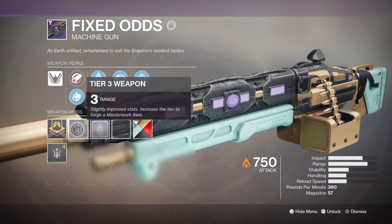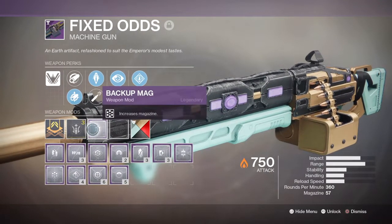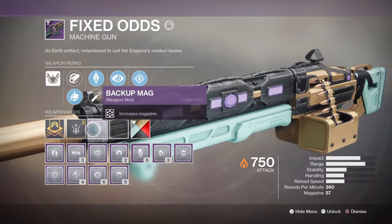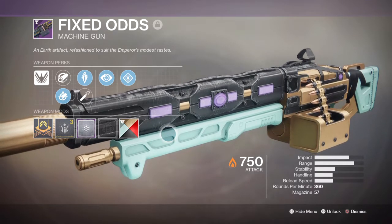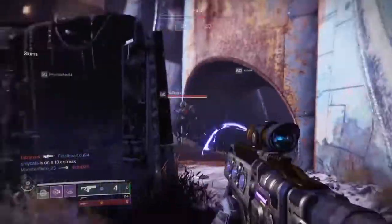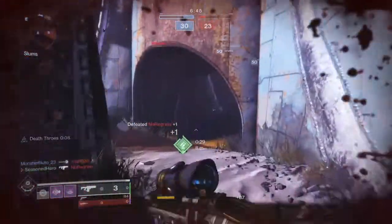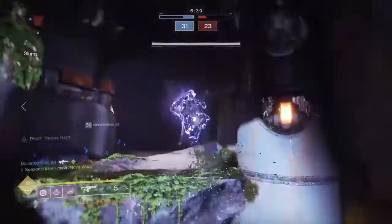Lastly, my heavy slot is the Fixed Odds Heavy Machine Gun with AP rounds, No Distractions, and Rampage. I got lucky and managed to get a near god roll on the weapon, although its masterwork is ranged which I don't personally need — if I had stability it would be a perfect god roll. I also have a backup mag mod on the weapon to increase the ammo I can carry in the magazine and reserves, which you want fully maxed out.